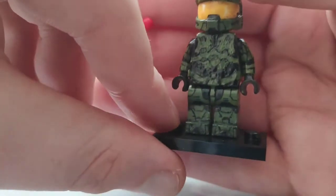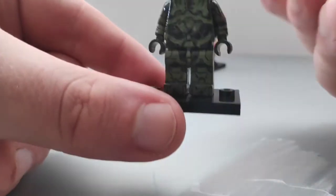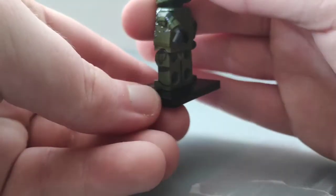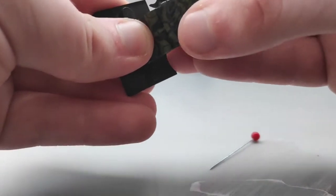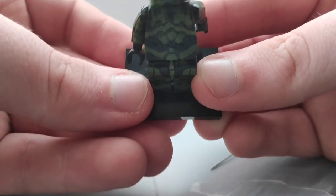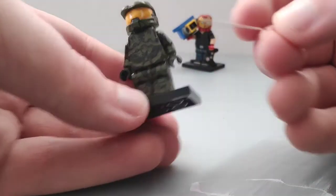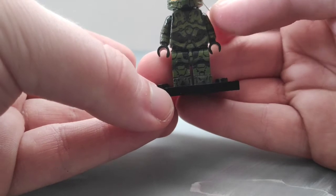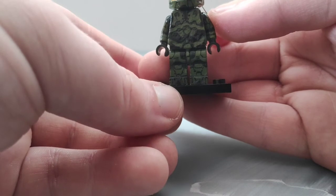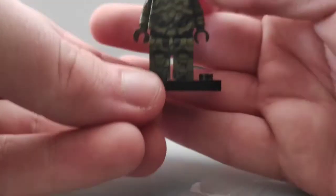The legs are probably one of the best parts about this figure — I really like the thighs, with the lines that go here and across the sides. The two black lines and all the undersuit areas look great. I still hate moving the legs because I feel like everything's going to chip. The knees are pretty self-explanatory when you look at the Mark 6 from Halo 2 and 3 — the knee pads and the lines that connect them.